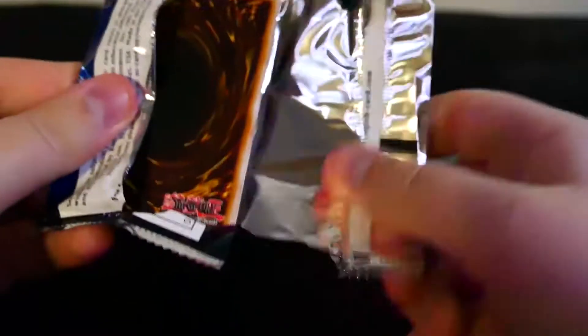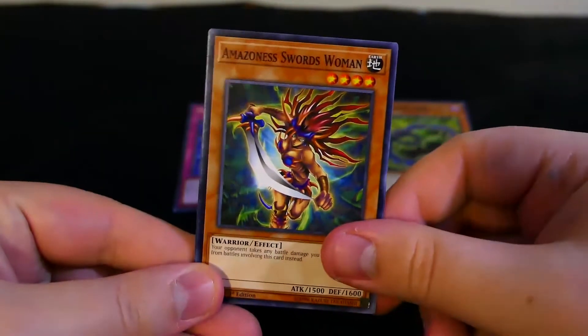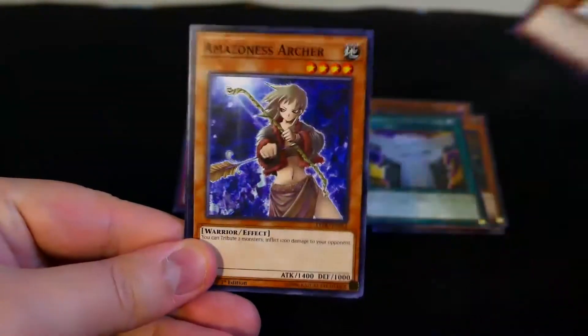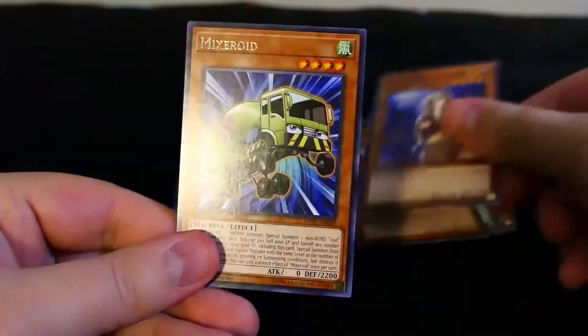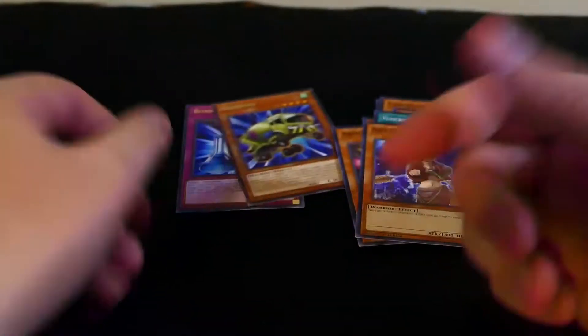Hopefully it's in here. We got Amazonia Swordswoman, Acroi, Connection Zone, Armoroid, Amazonia Archer, and Mixeroid.